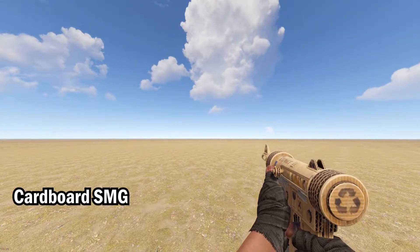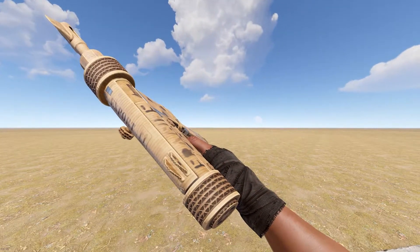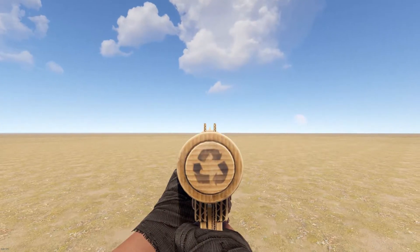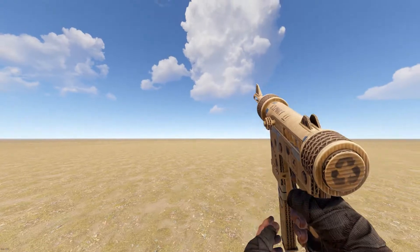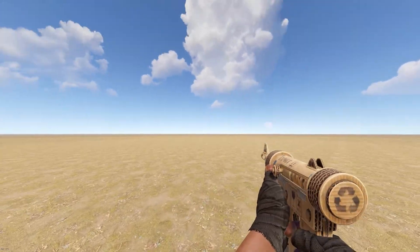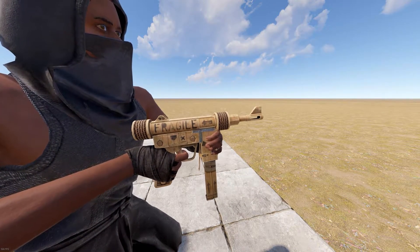Up next we have the Cardboard SMG skin. Following the recent update to guns in Rust, many players have found a newfound love for the custom SMG, and this is a skin you definitely want to pick up if you plan on using it. There is a lot of detail involved, and it's not glow-in-the-dark or flashy, which I tend to find a lot of custom skins are.